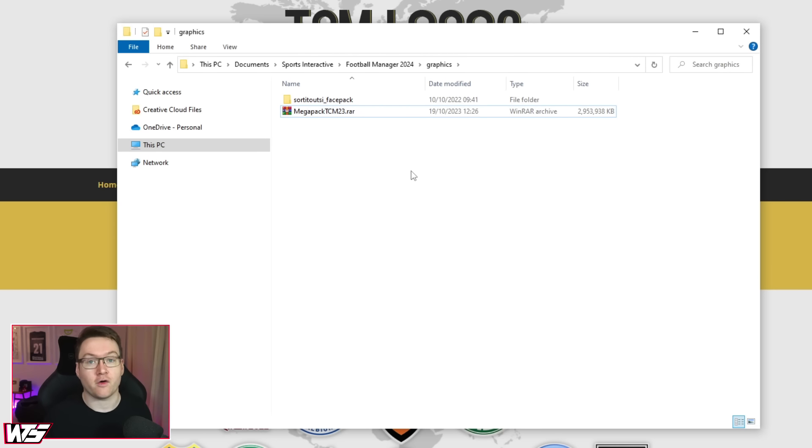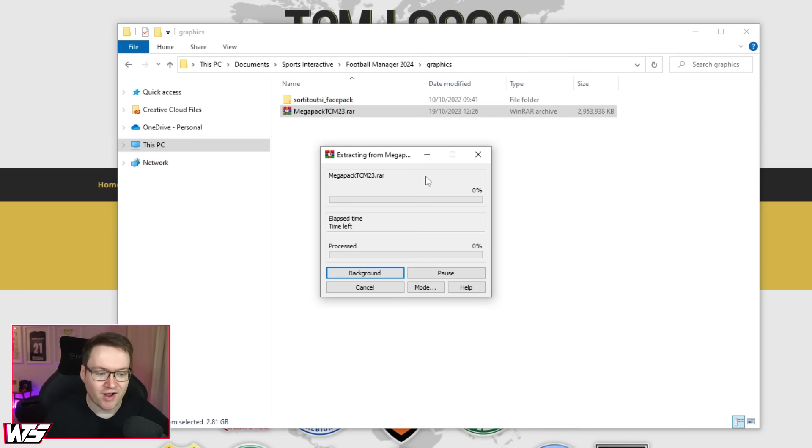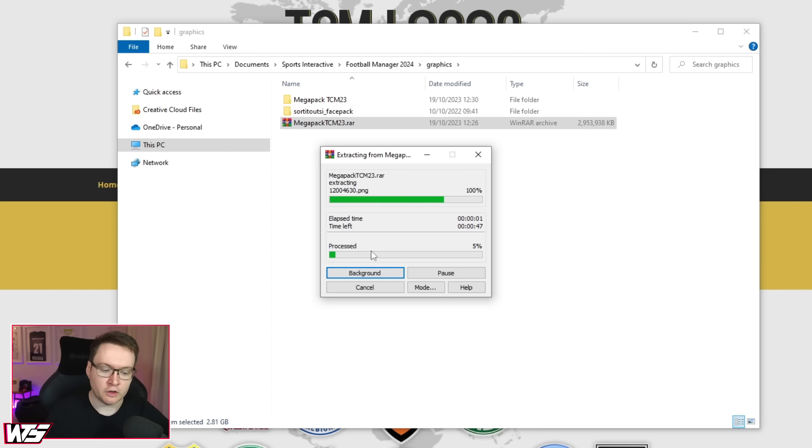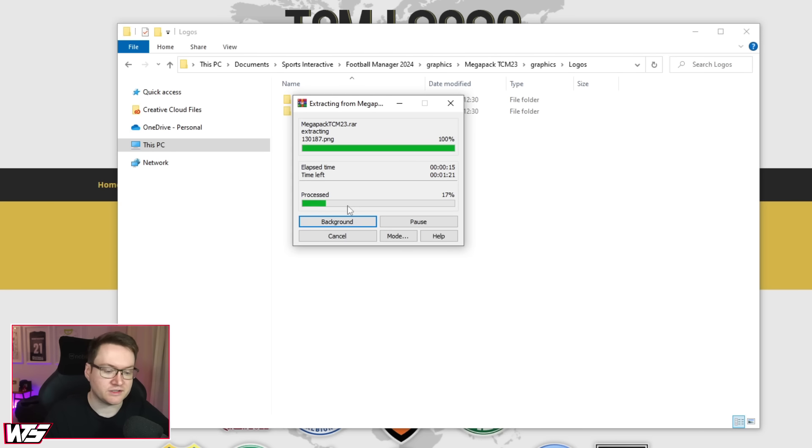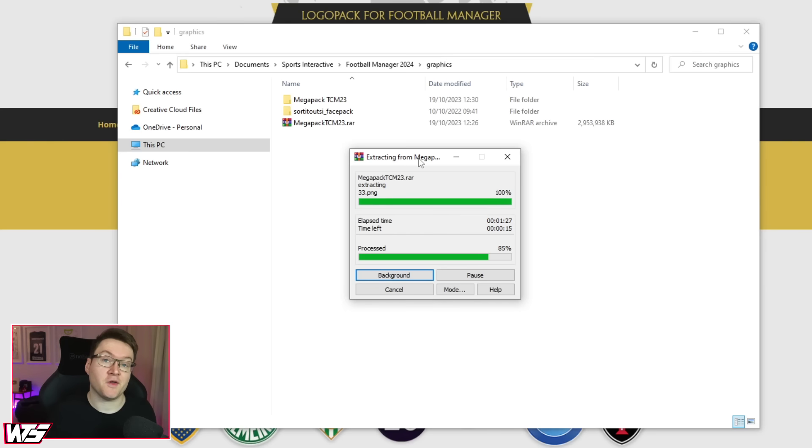At this point, we are going to be unzipping or unarchiving the downloaded file. If you've not got WinRAR or another similar piece of software installed, check out the description for a two-minute rundown of how to install WinRAR. It makes this next step nice and simple because once installed, you're just going to right click on your .rar file and click extract here. And now every single logo from the logo pack is being unpacked into a folder called Megapack TCM. Within here we have graphics, logos, and all the logos are getting put into place. If you are using a different logo pack, you're going to want to move your downloaded .rar or .zip file to the exact same graphics location, extract it in the same way, and wait for it to go.